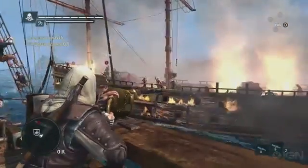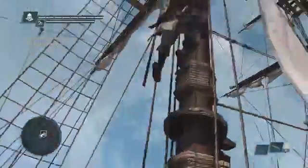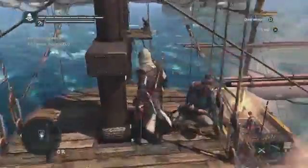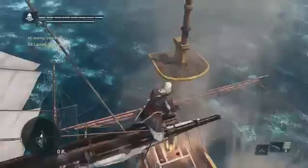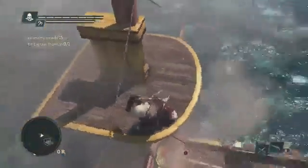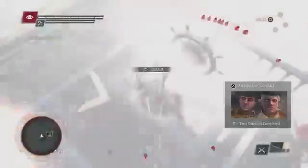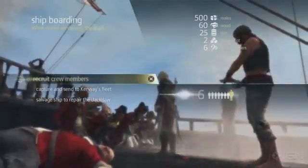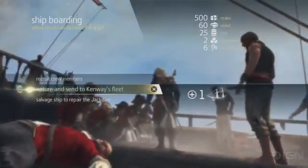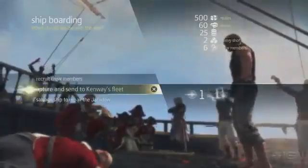We can even swing with a rope to go in guns blazing. Now that we've taken out some of the crew, we're going to go after the captain using Edward's abilities to navigate. We wanted to show off the navigation potential when you have these two ships come together — seamlessly being able to jump from one ship to another, take out the captain by surprise and win the boarding. Now that we've won, we can see the loot gained on the right side of the screen, but you have three options: release the crew to gain crew members, send the ship to our fleet, or salvage and repair the ship if we took too much damage. For now, we're going to gain some crew members.